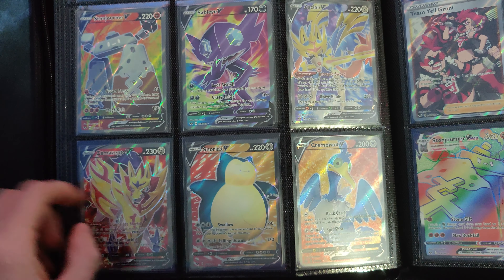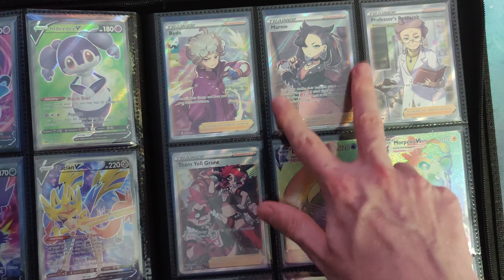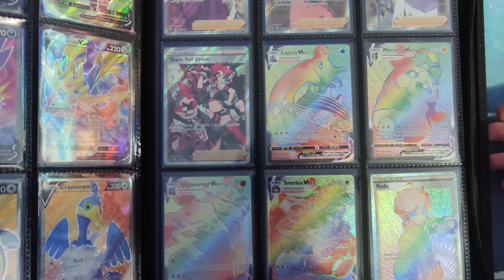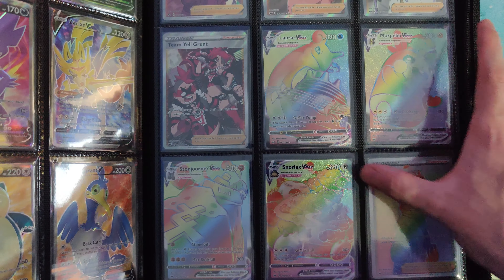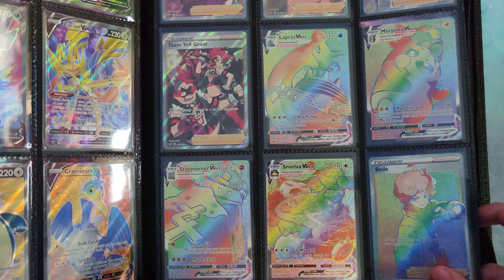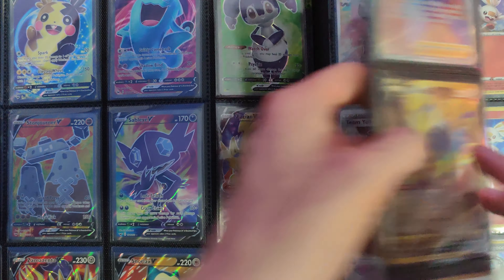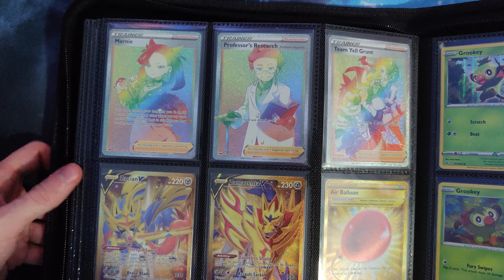Got that Snorlax — he's running. Creamer V Full Art. Got the bead. The Marnie. Professor's Research — both very playable cards. I don't really play too much; I mostly just collect. Moving on to the hyper rares — I have every single one of them. Lapras VMAX, Morpeko, Stonjourner. This is one of my favorites, of course. We discussed the Snorlax VMAX earlier. Got the bead.